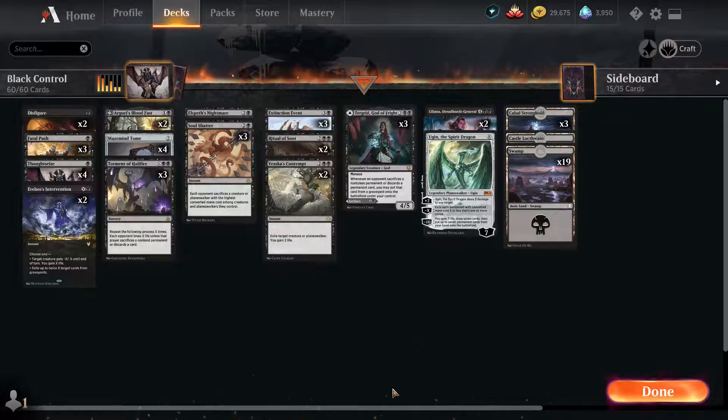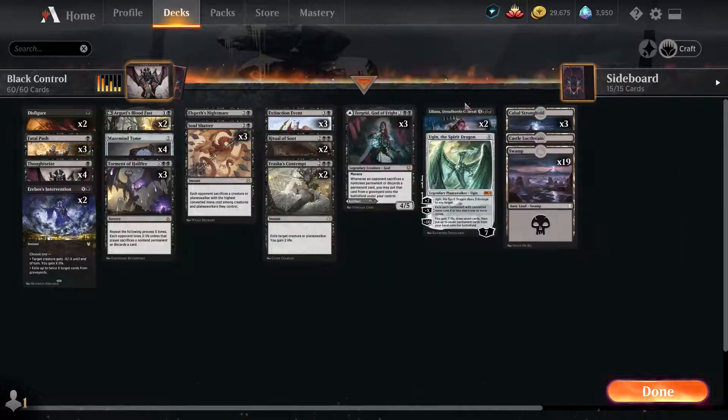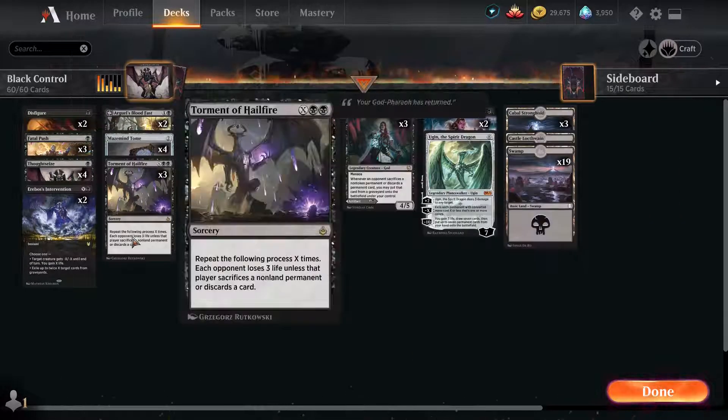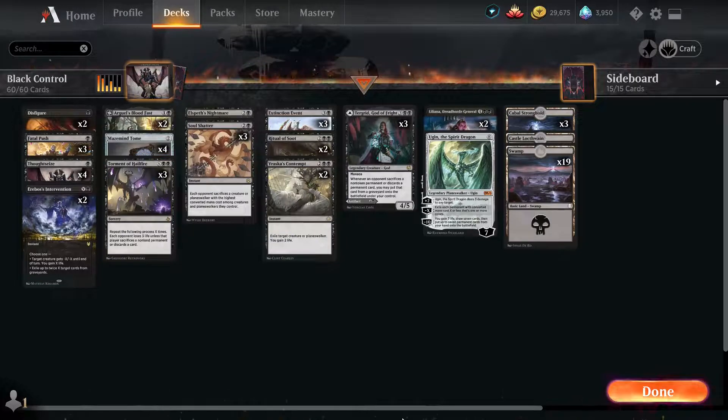The ultimate win conditions would be either stealing everything with Tengrid, making your opponent lose everything with Liliana and then stealing it with Tengrid, or Torment of Hailfire to make our opponents sacrifice all their stuff and/or die depending on how long the game drags on. So let's go over the deck — what we're playing and why — and then we'll go over the sideboard.